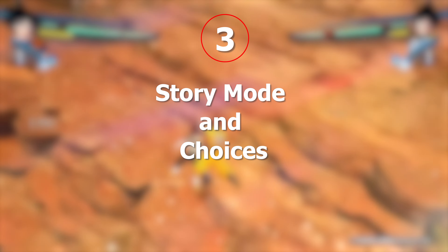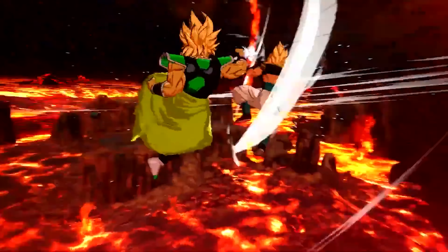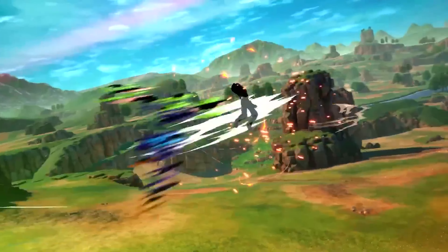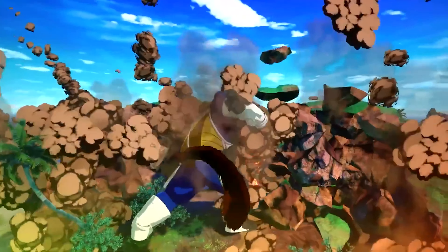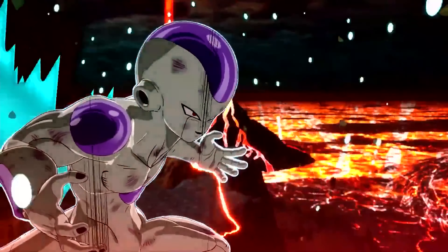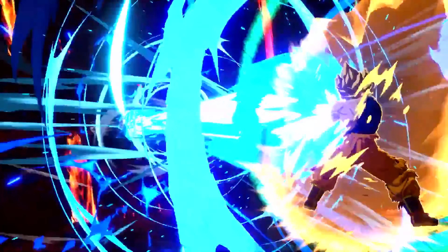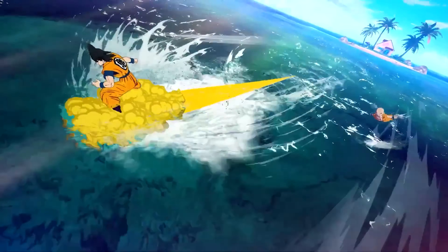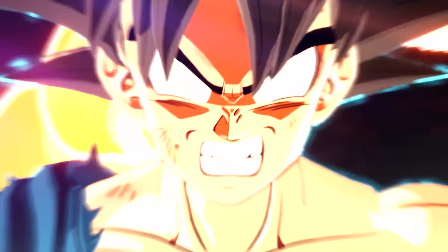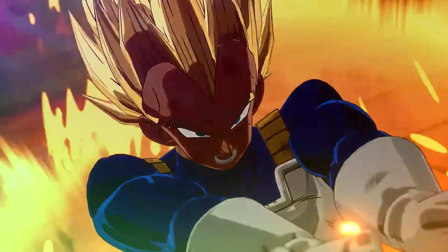Number 3: Story Mode and Choices. Dragon Ball Sparking Zero will include events from Dragon Ball Z and Dragon Ball Super. You'll be able to experience the story from the point of view of 8 different characters, each bringing their own unique perspective. But here is the craziest new feature: you can choose your actions and decisions which will change the outcome of the story. It's an exciting way to immerse yourself in the Dragon Ball Universe and see how different choices impact the narrative.